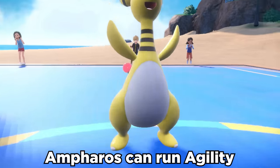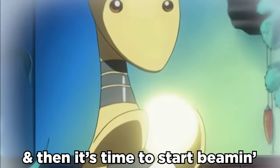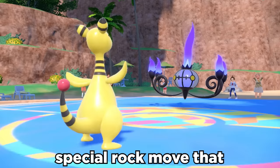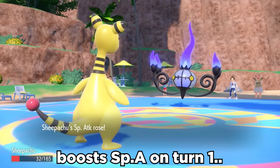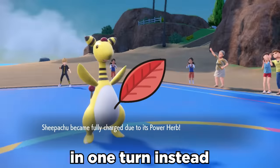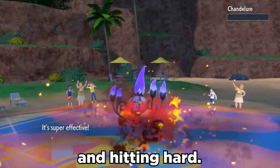To fix the slow speed issue, Ampharos can run Agility, effectively doubling its speed to pretty crazy levels, and then it's time to start beaming. Meteor Beam is a 120 power special rock move that boosts special attack on turn 1 and then hits on turn 2. We use the Power Herb item to pull this off in one turn instead, and now we're fast, kinda naturally bulky, and hitting hard.